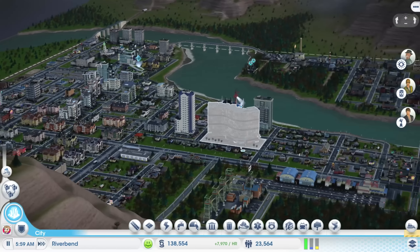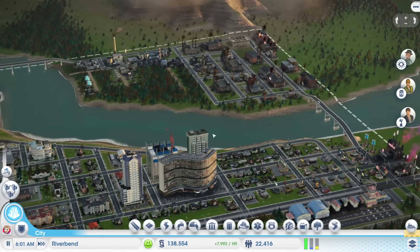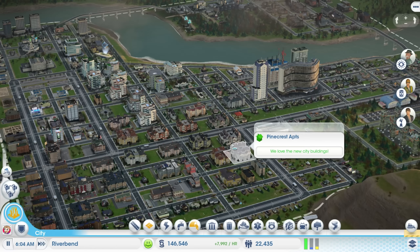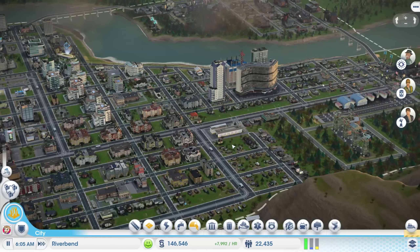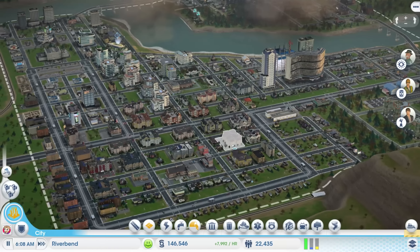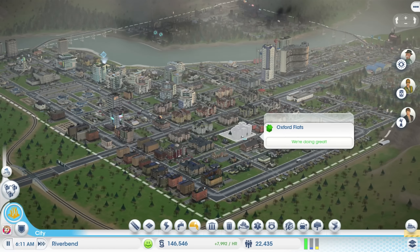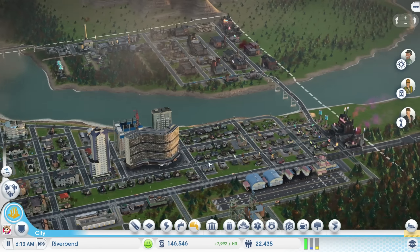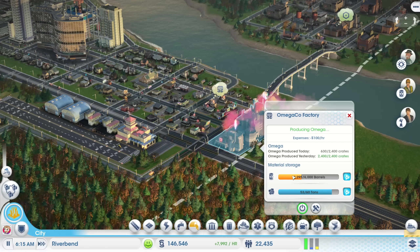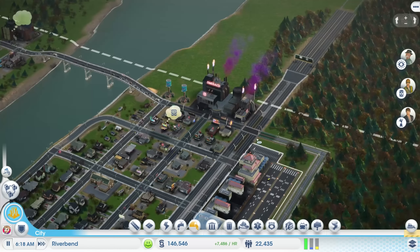Seeing these other taller buildings coming up around City Hall is actually really, really cool. I'm really liking seeing a skyline developing here in good old Riverbend. Although speaking of good old Riverbend, I think it's time to leave it there for today. I'm not going to say we're done with Riverbend just yet because we do still need to rename it — by this point I'll have 100% written down something as the name for this place. So at some point in one of these next episodes, we will rename it, and I think another episode or two with Riverbend and we could probably start looking towards the other cities in the region.